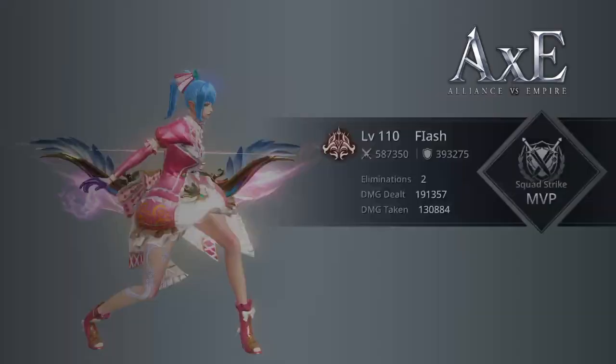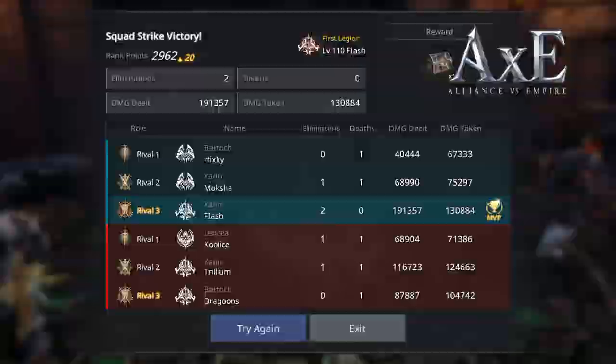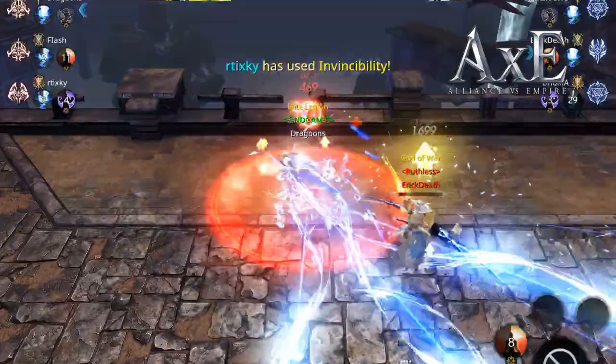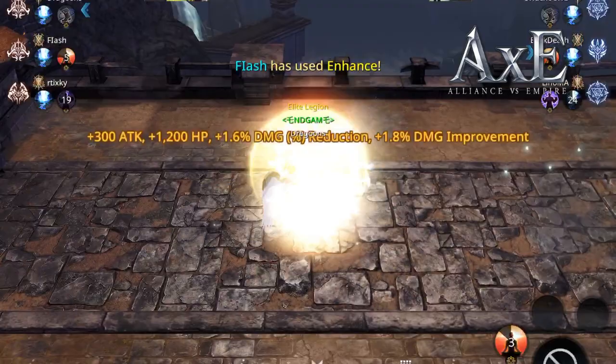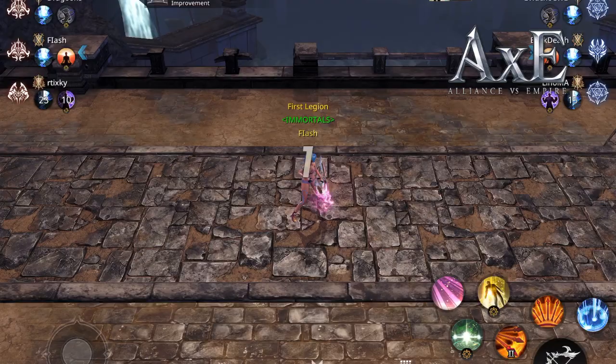That's basically what I aim for — play of the game. You could do absolutely nothing, let all your teammates die, and just get play of the game — but that's not actually how you play Squad Strike. Help your teammates out.